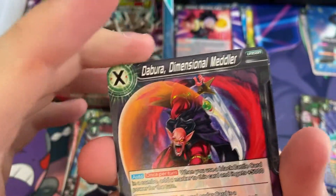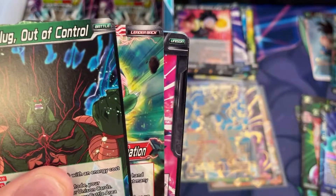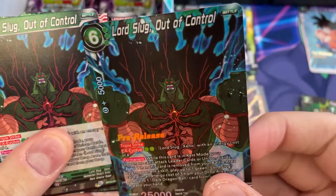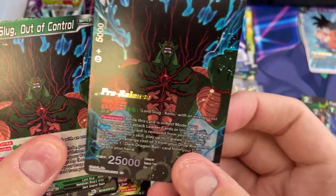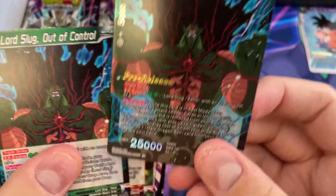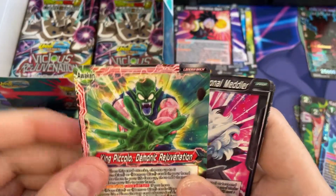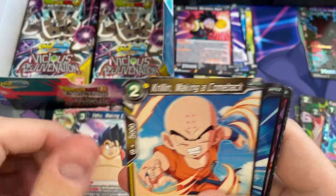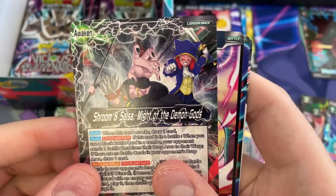I think that's new - Tabura Dimensional Meddler. Alright, so that's the promotional card we got - this one's just a little more shiny, it's got the pre-release on there. It's a full art - it doesn't have a text box. We've got King Piccolo Demonic Rejuvenation - there's King Piccolo on the back. Vegeta, Shroom, Shroom and Salsa - Might of the Demon Gods.